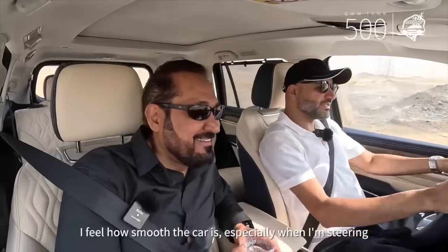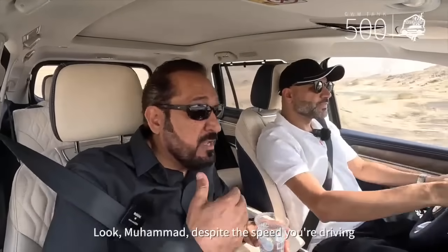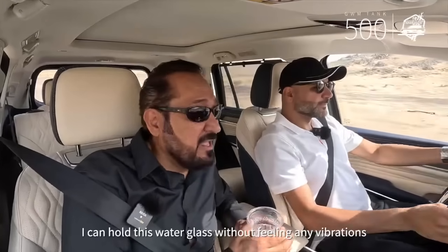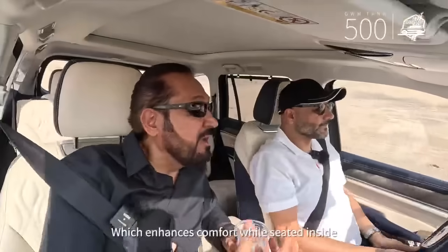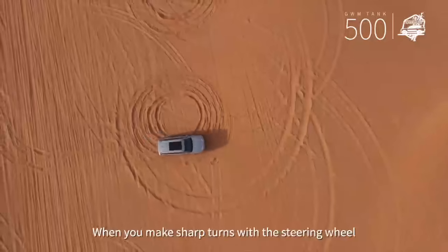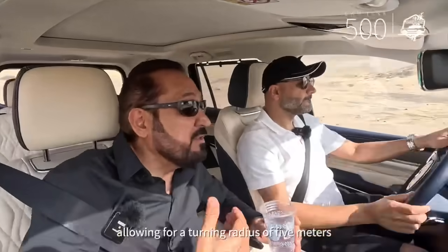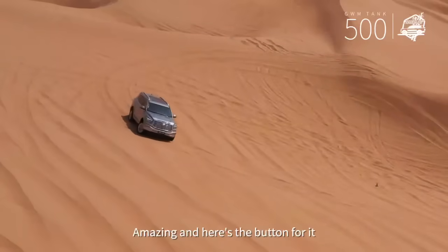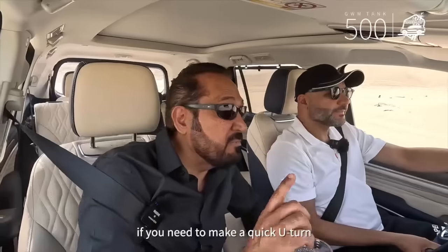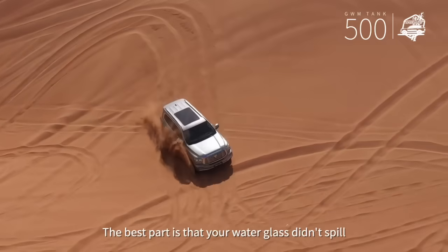Honestly, while I'm driving, I feel how smooth the car is, especially when steering. I have complete control over the car. Despite the speed we're driving, I can hold this water glass without feeling any vibrations. This is due to the car's smooth suspension system, which enhances comfort inside. When you make sharp turns with the steering wheel, the car's system recognizes it as a turn and activates the tank turn system, allowing for a turning radius of less than five meters. This feature is also useful for quick U-turns or navigating tight spaces efficiently. The best part is that the water glass didn't spill.